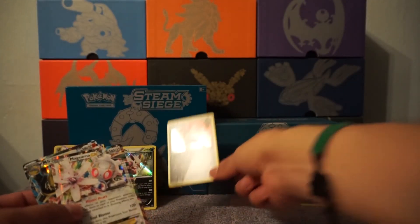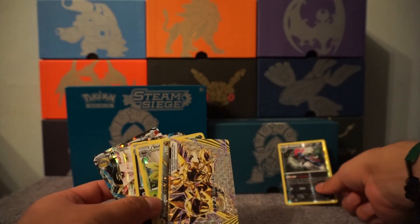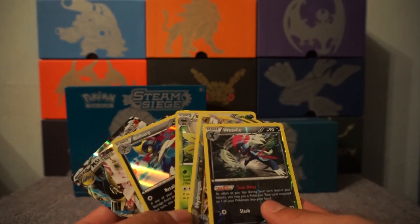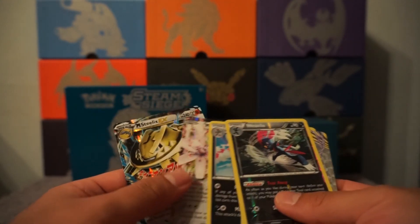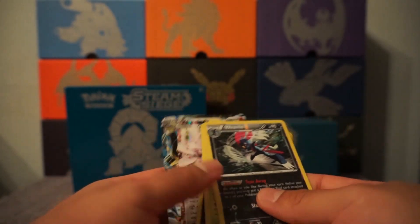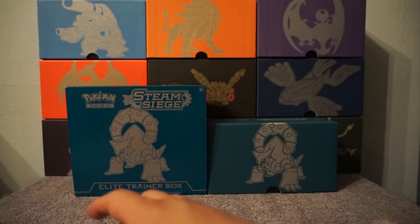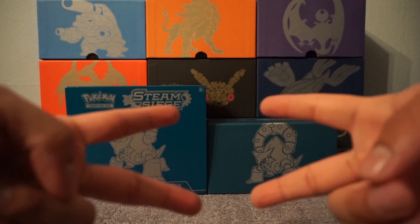Got two EX's, two Holos, one Break, first rare — awesome. Six good pulls out of eight. Nice. Hope you guys enjoyed this Elite Trainer Box unboxing. Stay tuned for the next episode here at Prince Mo VG. Peace!